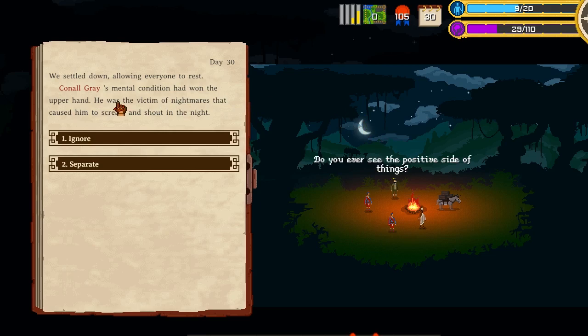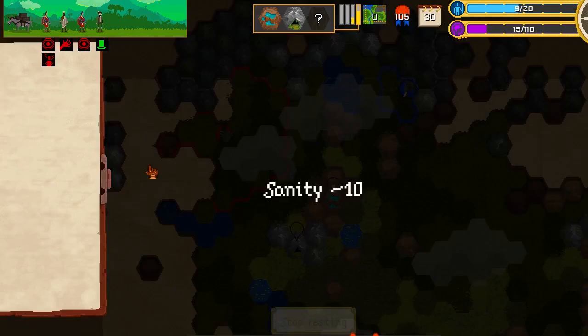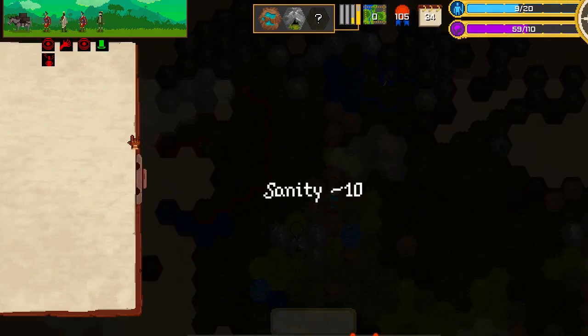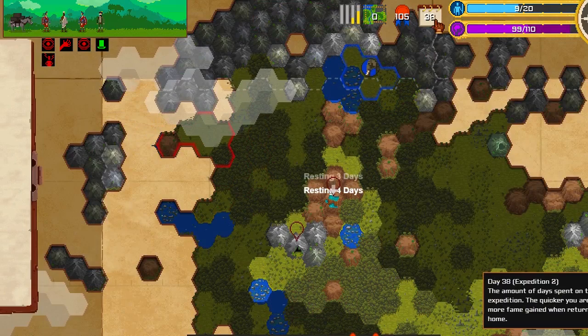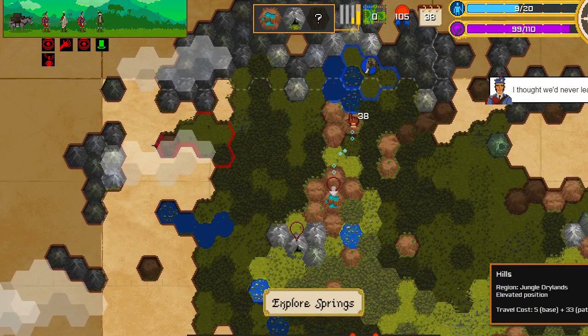We settled down allowing everyone to rest. Mental condition had won the upper hand — he was the victim of nightmares that caused him to scream and shout all night. Separate or ignore him? Well let's ignore him. He was not impressed with my decision and seemed to resent the lack of sleep I caused him — well we lost some sanity, but we can rest and recover that so that's okay. Rest overnight and see if anything happens — our sanity will increase. It costs us days of expedition so I don't want to rest here for too long, so we're going to leave today.